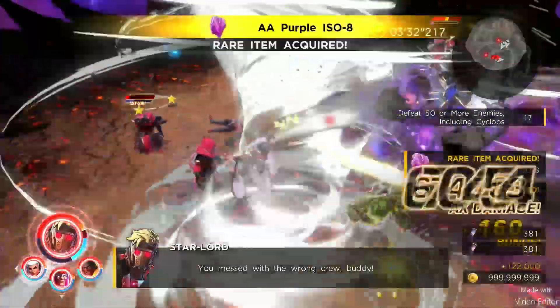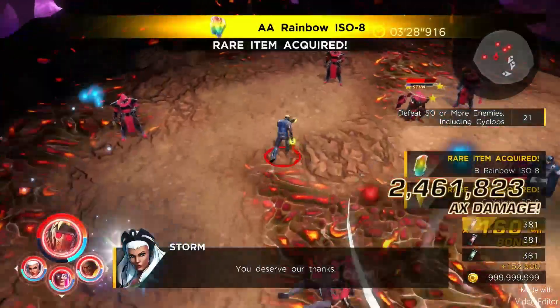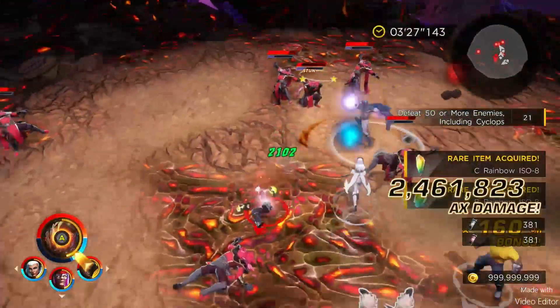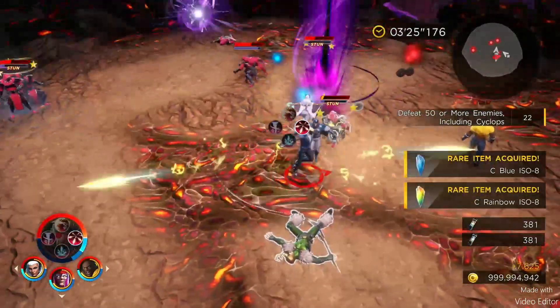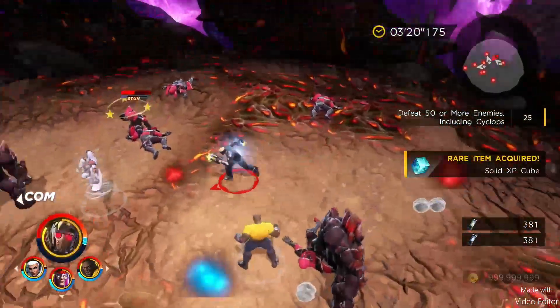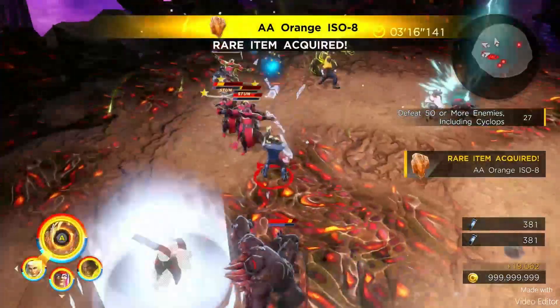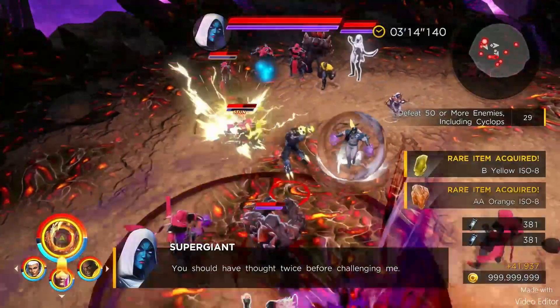That should take care of Loki. Supergiant will be showing up in 15 seconds — she shows up at the 315 mark. So if I have an EX ready for her, that's ideal.